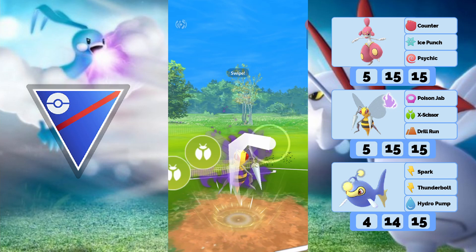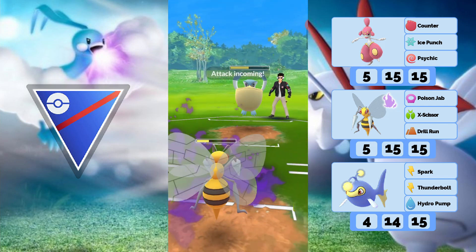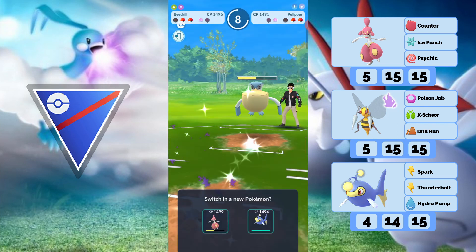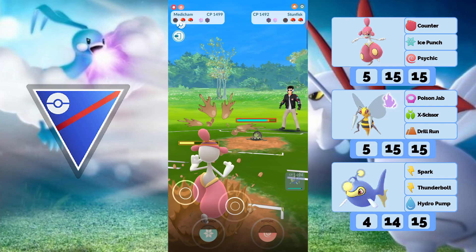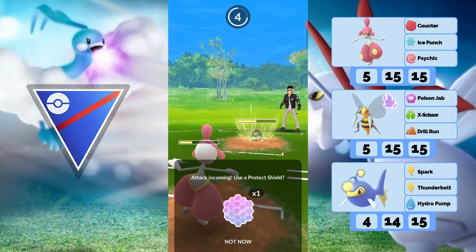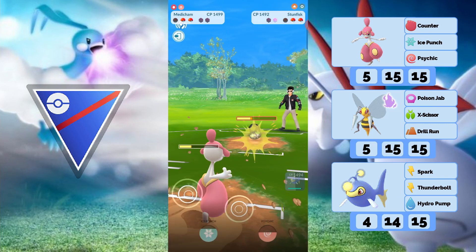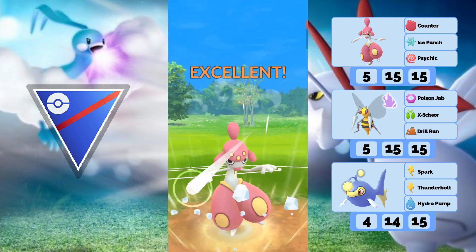We're using Shadow Beedrill as the save swap — it has some hard counters but against most matchups it can at least get a shield back or deal damage with the Poison Jab fast move. Beedrill could use better back moves someday. X-Scissor is alright, not a great move but better than nothing — at least it's a bait move. Drill Run does a lot of damage and is a Community Day move, so you have to get it from Community Day or use an Elite Charge TM.